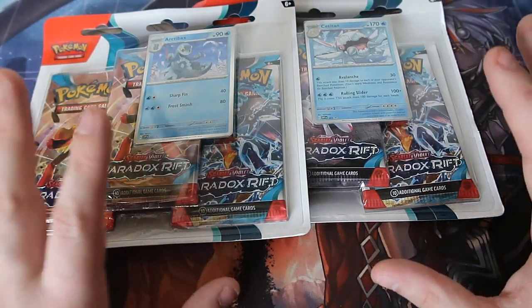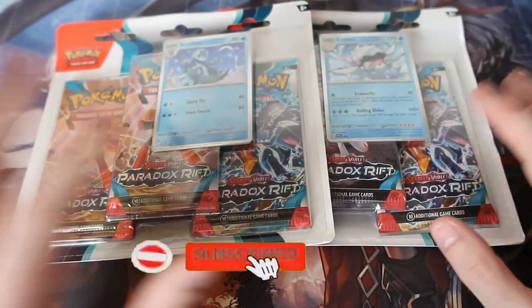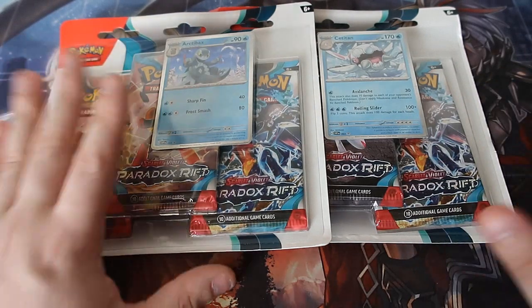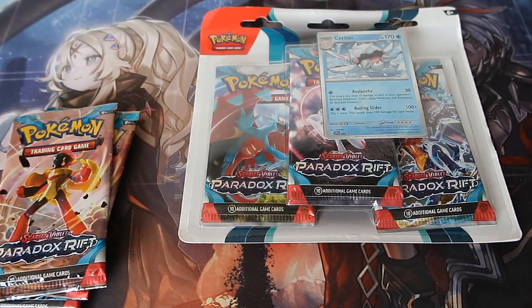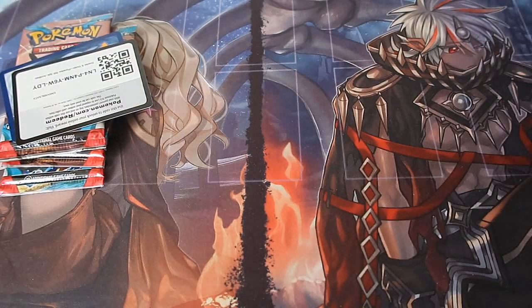Today's episode we're opening up two different blisters from Paradox Rift from the clearance section — one pound fifty per blister, which is insane. It's from a supermarket. If you guys live in the United Kingdom, you may know the specific supermarket that does fantastic clearance sales. If you know what I'm talking about, get yourself down and see if you can find any — though fair warning, this is pre-recorded and I did take them all.